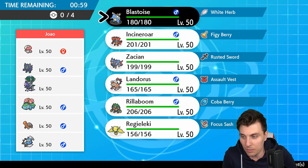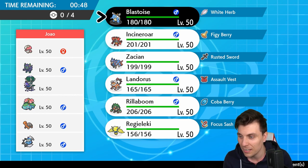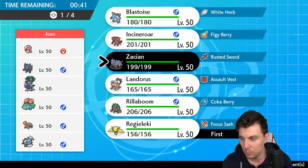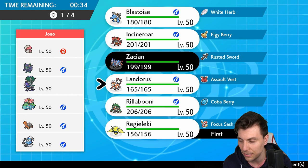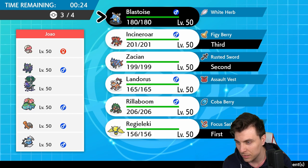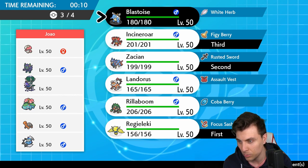Zacian has a good time without Tornadus on the field. Venusaur and Calyrex are a bit of a problem but we have ways around it. We need to be careful around Thundurus of course — we don't want to proc the Defiant ability unnecessarily. I like Landorus in this match and Incineroar, but Incineroar is probably the better one initially. We'll go Zacian and Incineroar, and do we bring Blastoise or Landorus?